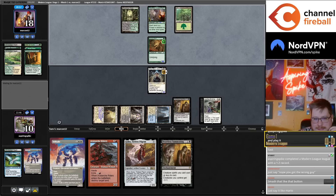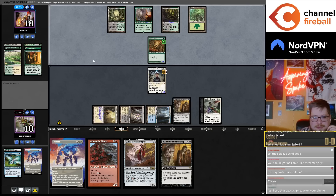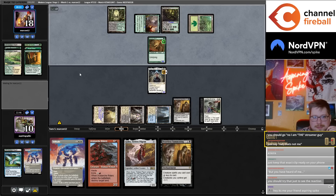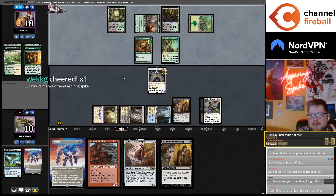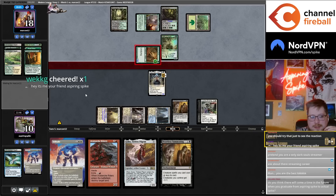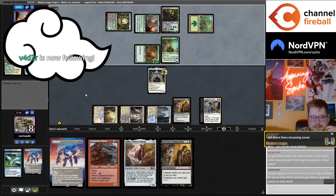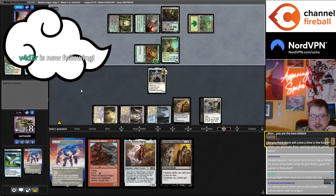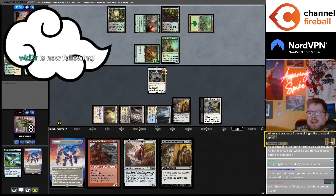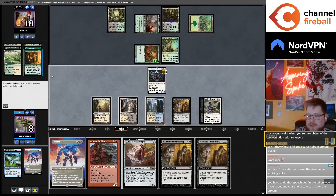Just talk to them, ask how they know about me, I guess. 'What's up, it's me, your friend Aspiring Spike.' It's not that big a deal, I just don't know. Like — the dialogue tree is just: 'Hey, how do you know about me?' 'Oh, I don't really know you, I've just kind of vaguely heard of you.' 'Okay.'